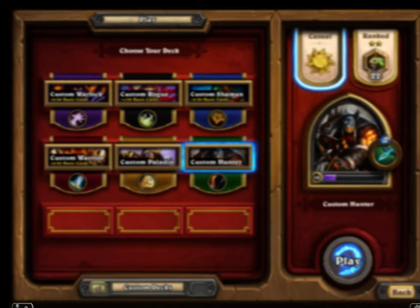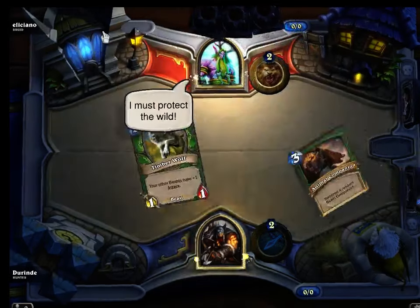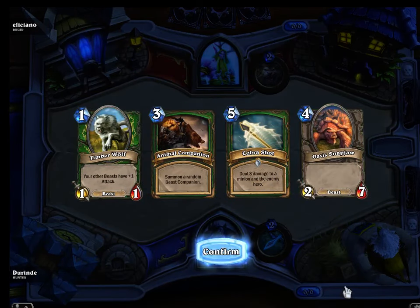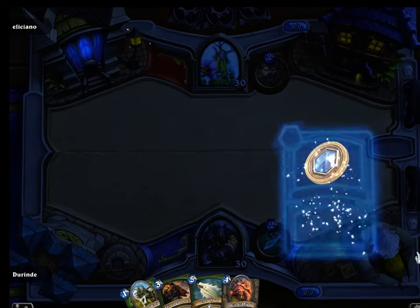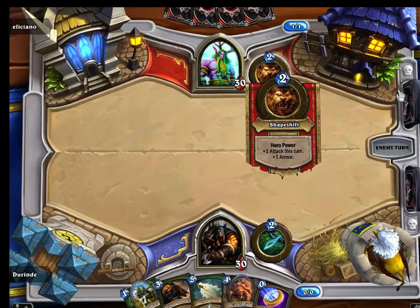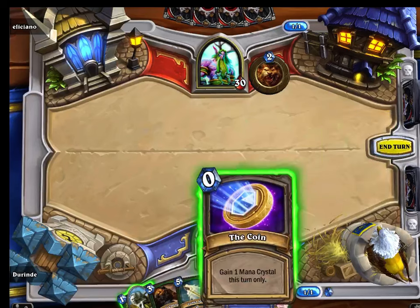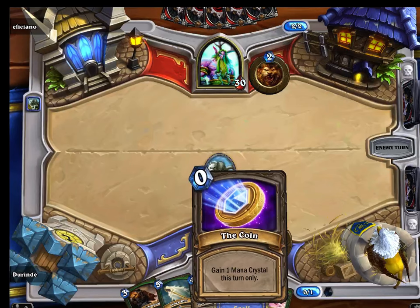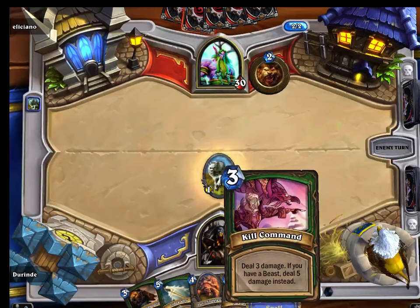That wasn't too long trying to find an opponent. We're fighting Malfurion - I'm terrible with names, so hello to you, whoever you are. We'll keep these cards, going second this time. Let's put down our Timberwolf and go to the next turn. I think what I'm going to do is drop the coin and then drop the Animal Companion. If he does put down a large creature though, I might have to use the Kill Command.